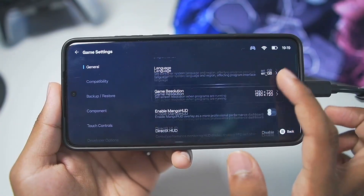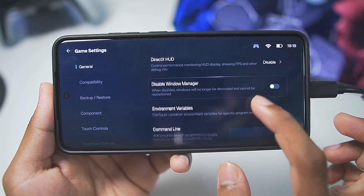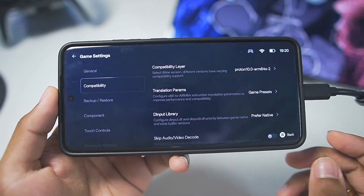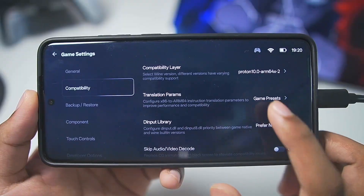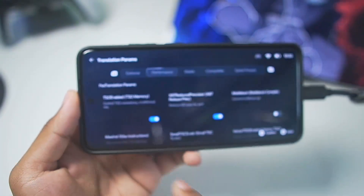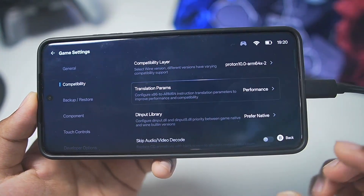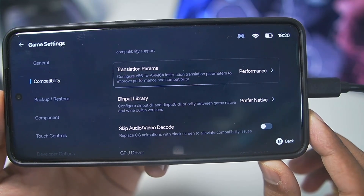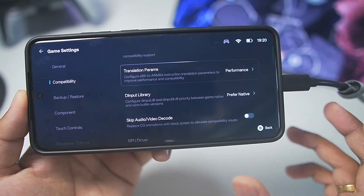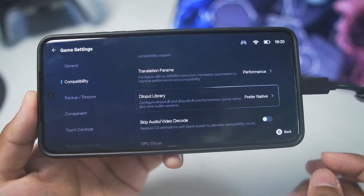Resolution will keep it at 1280x720p. Enable MangoHUD, DirectX HUD, as well as disable window manager are some of the features. We also have the disable graphics enhancement plugin if you are using a graphics modpack. In compatibility translation parameters, we'll go to performance translation parameter and tap apply, as we'll be using the performance parameter for GTA5. Afterwards there's a brand new setting known as D-input library.